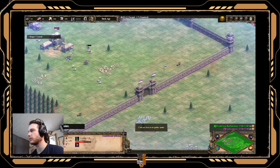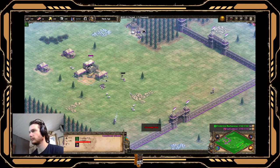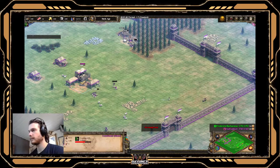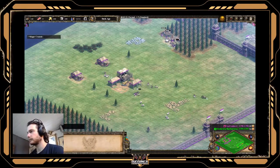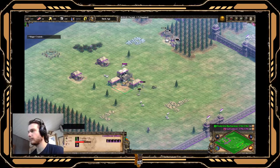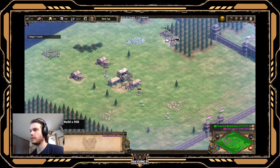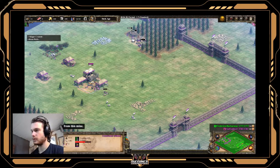Right, that's our four to wood. Then you want your next one to go to the boar. The next one you've got to build a house - a thirteenth vill to another house. Build a house up here, and your next two to berries. So this one to berries, this guy also go join the berry patch. You want three to go to berries there.